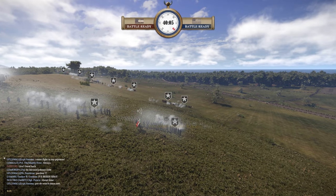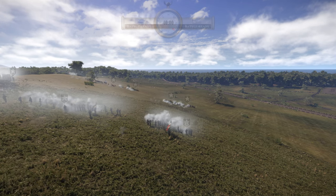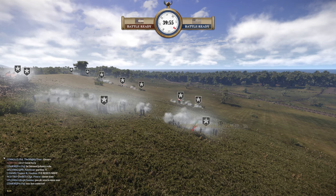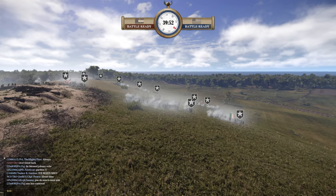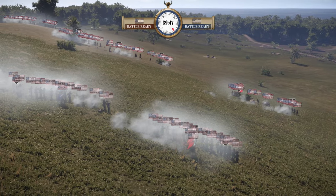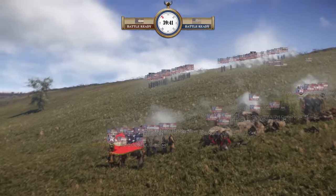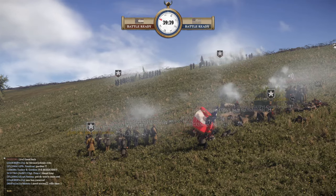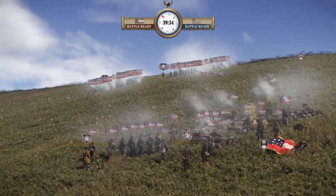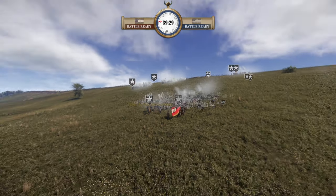It looks like we have the CSA in kind of a linear formation opposite the Union. What do you think about the Union jumping outside onto the far right to engage outside the berm? Do you think this is worthwhile, or is that risky? Absolutely worthwhile — it negates the CSA avenue of attacks straight away, because sometimes commanders go with a shock and awe tactic, basically just rushing to breach the defenses.